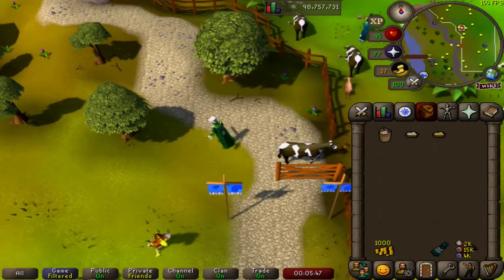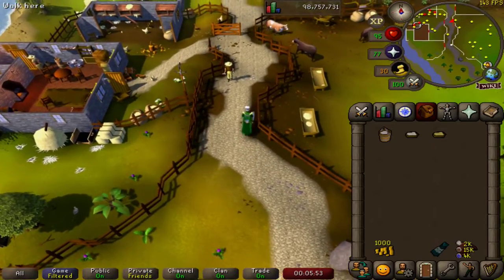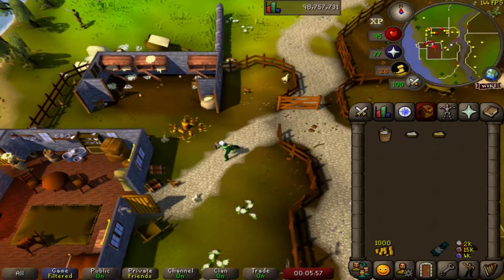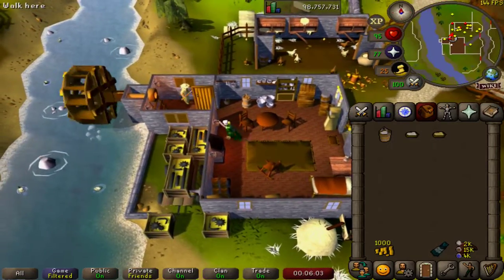And then we'll run north to the chicken pen and use the dairy churn. The gate's open up here too — fantastic — and the house is open. Go into the farmer's house; this requires 48 cooking. We use the bucket of milk on the dairy churn.